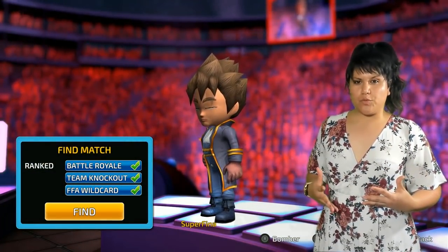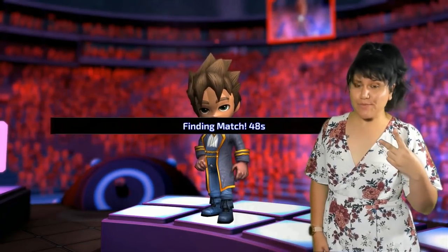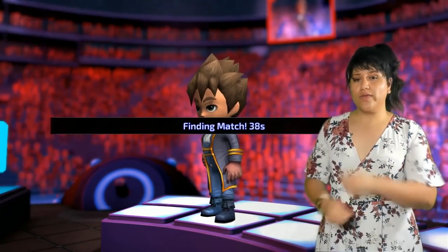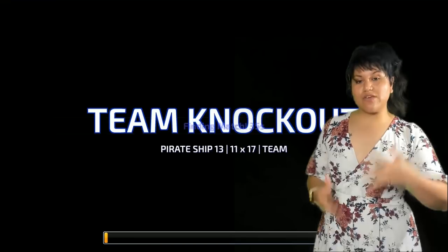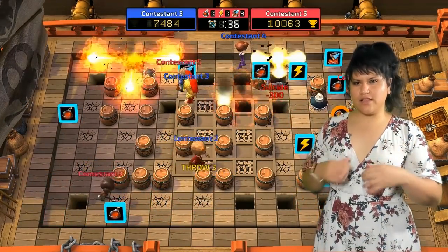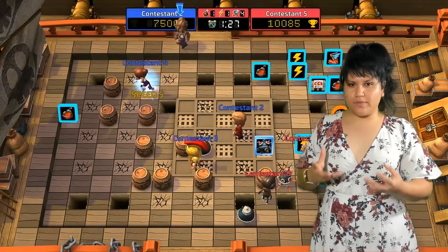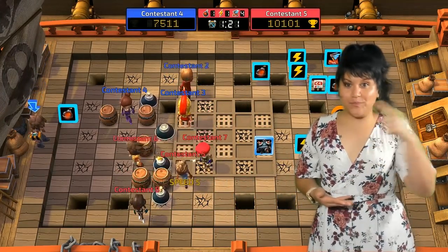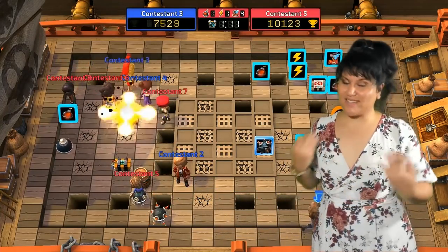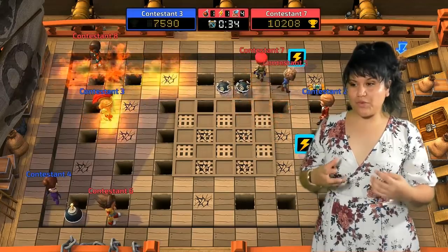In multiplayer mode, we have a choice of playing three different matches: 32 player battle royale, 4v4 team knockout, and FFA wildcard — a random free-for-all mode where we can respawn with limited lives, and the key is to kill as many as we can. In team knockout, something interesting I found was that if we get knocked out from a bomb, we don't just die. We can actually respawn outside the arena and are given the ability to throw our own bomb, going around the perimeter and throwing bombs hoping to take out another player. Once we take out a player, we can get back into the game. This makes it interesting because we have to worry about enemies inside the arena and the ones at the perimeter too.